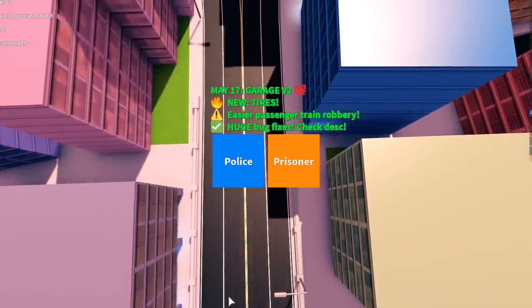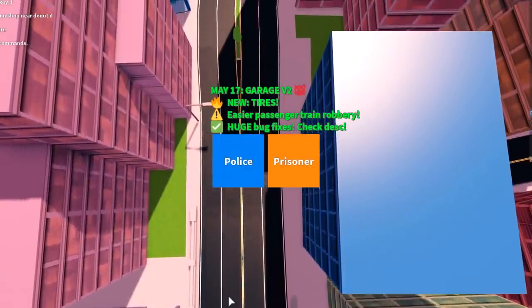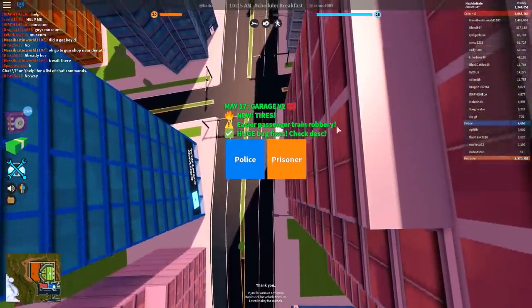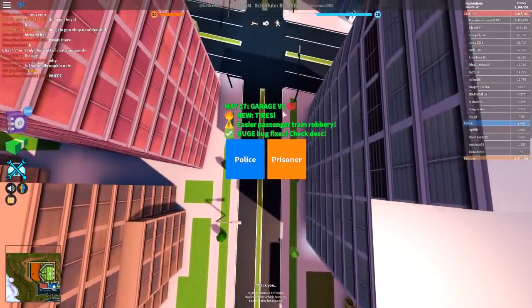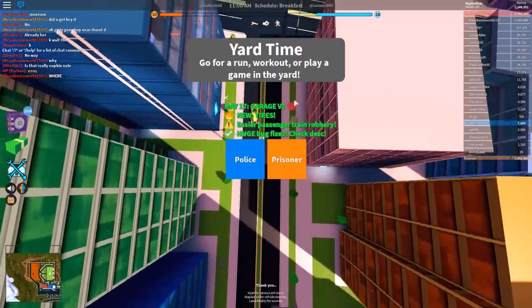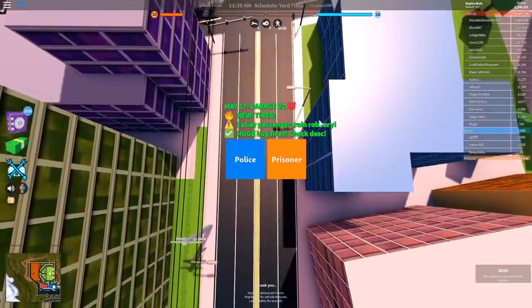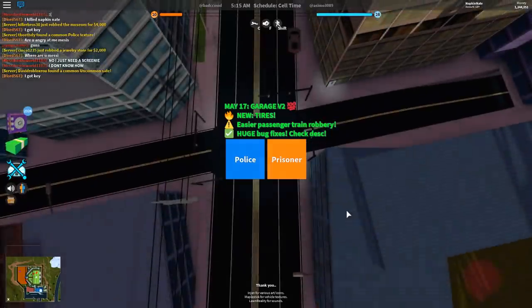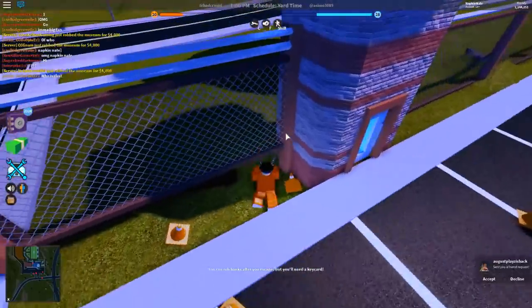Hey, what's up guys, Nate here back with another Roblox Jailbreak video! So the new Garage Version 2 update is finally here. I don't know if this is the Garage Version 2 or Version 100 update — interesting emoji choice. This update adds new tires, an easier passenger train robbery, and huge bug fixes.